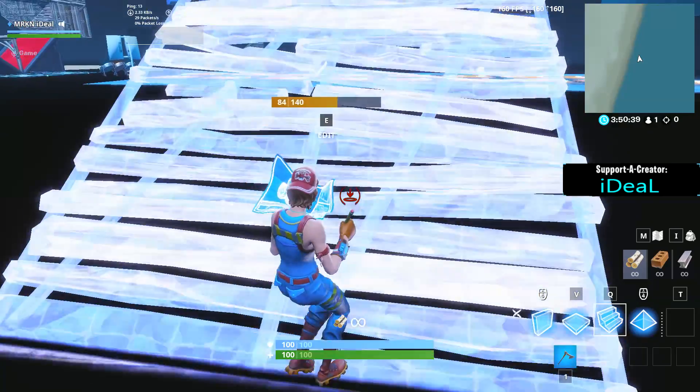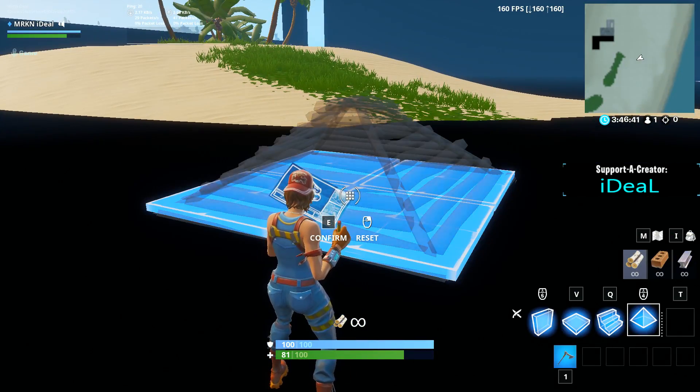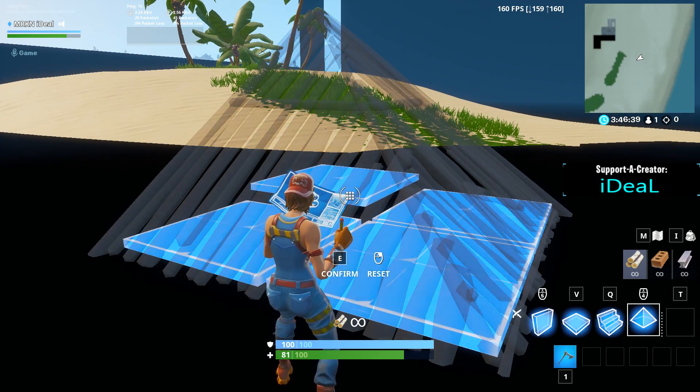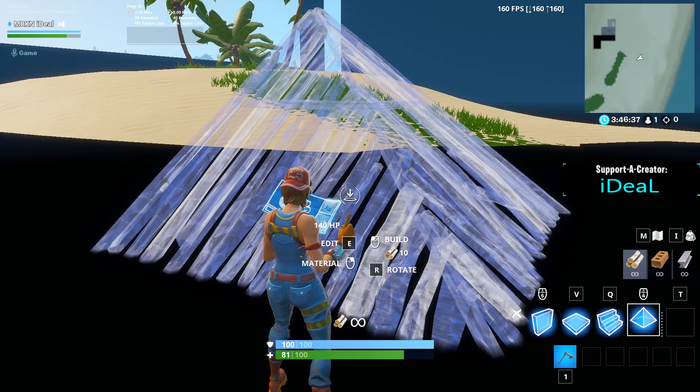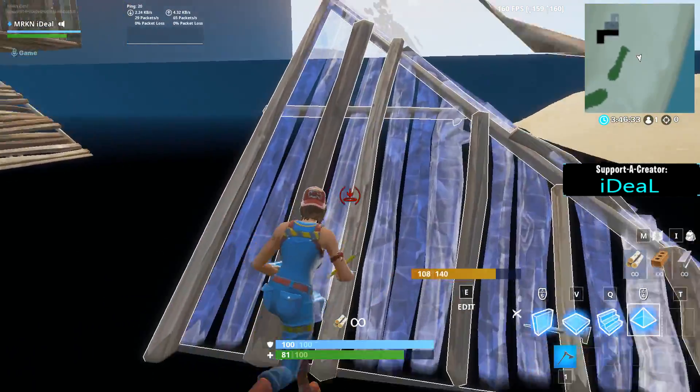We're just going to go ahead and pull out the pyramid, and you're going to edit the pyramid without placing it. Edit it to the one angle where your pyramid looks like this. Now every time you place the pyramid it should look like this.